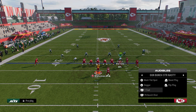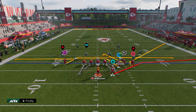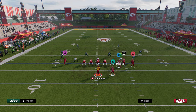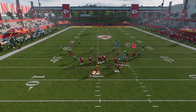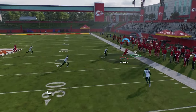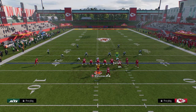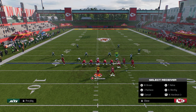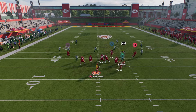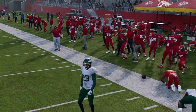The next play I like out of Bunch Strong Nasty is Mesh Flat Spot. The setup is: stem this corner route all the way down, streak our slot receiver, and post our tight end. It looks very similar to play Dagger — the main difference being this high-low read between the corner and the flat. Often this corner is going to run super fast and it's a good read against cover four, cover three, and cover two. We'll show cover four with a curl flat, then cover three with a curl flat.